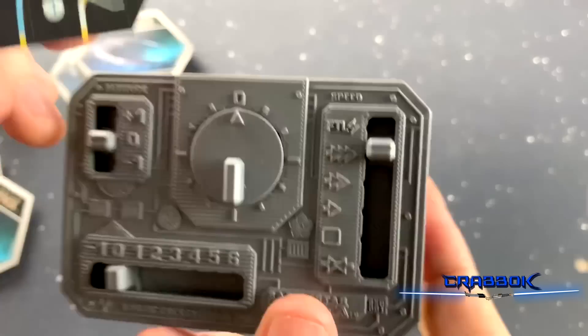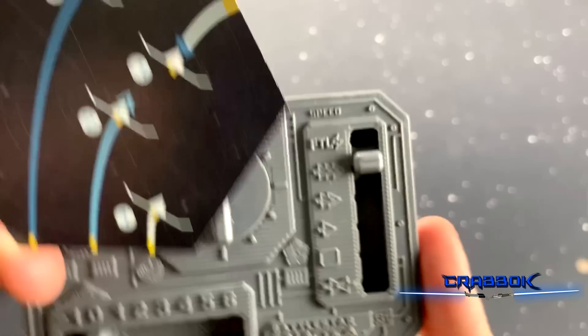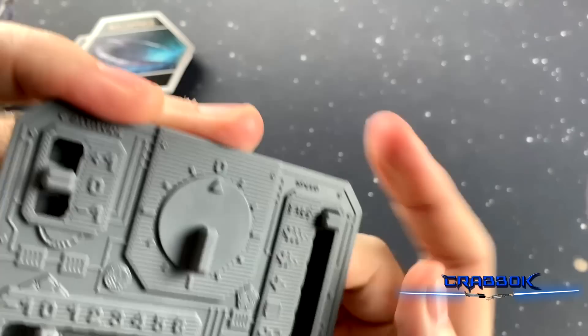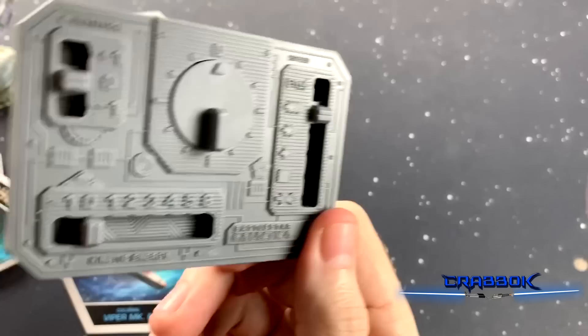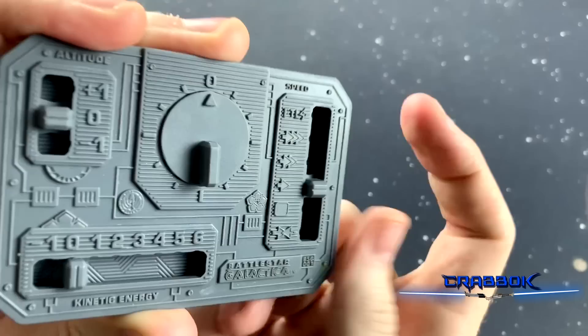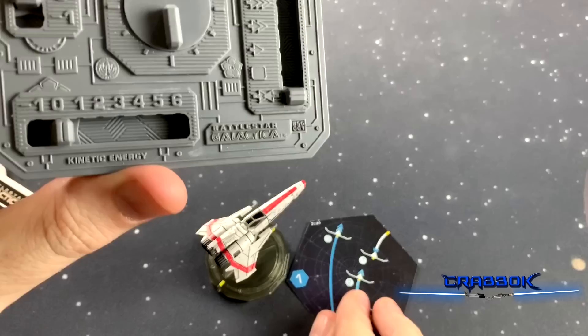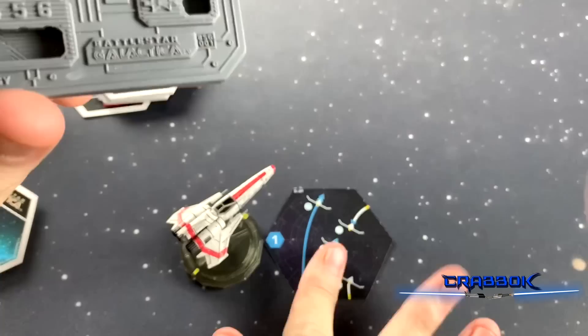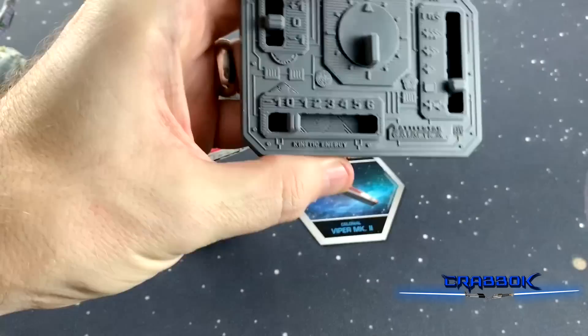We also have a backwards maneuver card, which syncs up with the reverse part of our control panel. What we're going to do is select one of these cards in secret and lay it face down, then select the speed from our control panel. At the top we have FTL — faster than light — which we won't use in the quick start, but we'll talk about that in the follow-up video. We can set our control panel to high speed, medium speed, low speed, stand still, or go in reverse, and then sync that up to whatever is on the card. Note that if we set our control panel to stand still, we still plan a card in secret — just to deceive the enemy — and then we don't move at all.